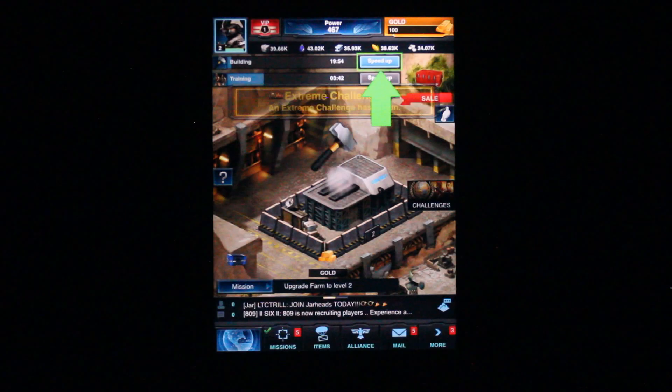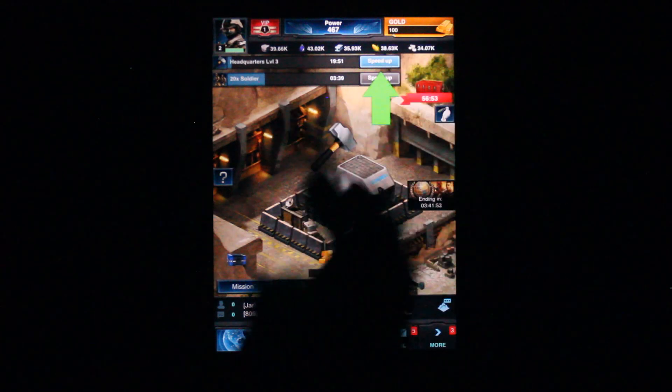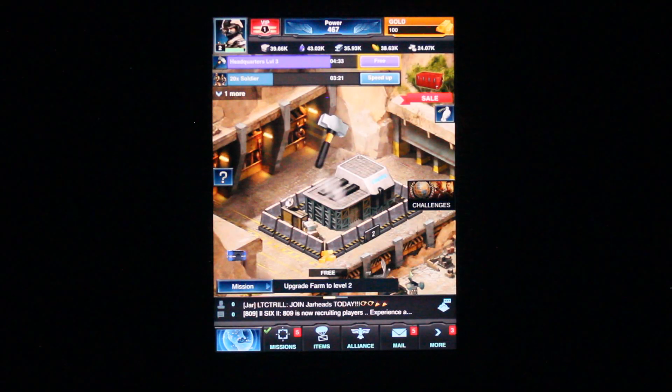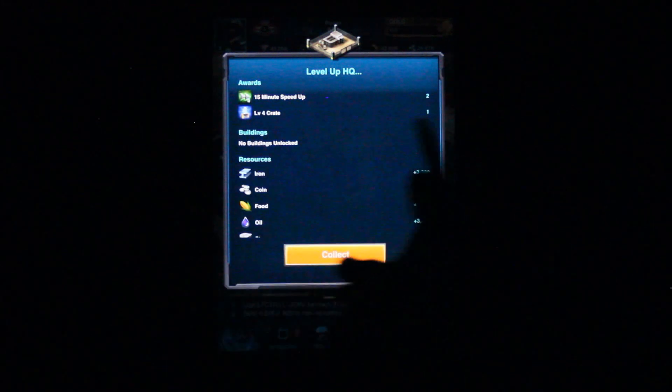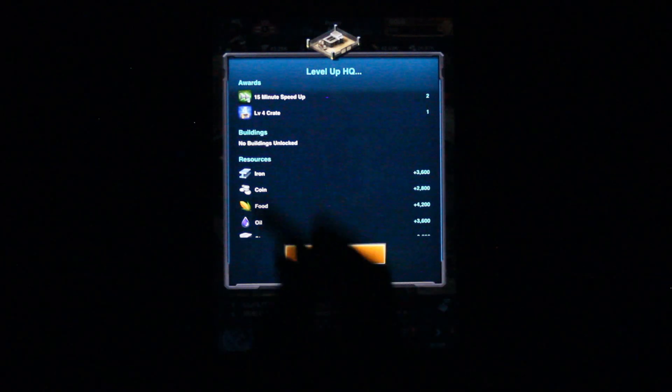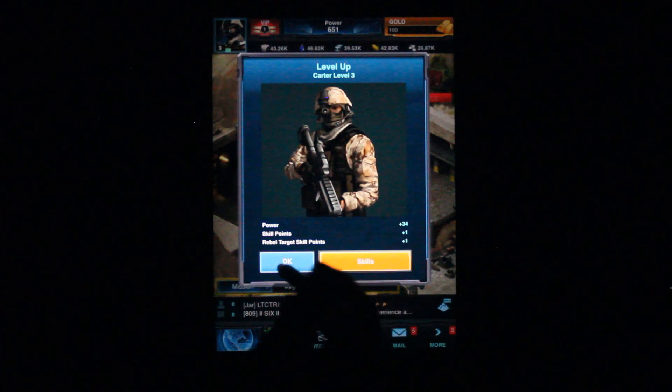I'm upgrading my headquarters. It's got me in the loop again. I've got a speed-up item. I've seen the speed-up thing. I've used it. It's interesting that in this game you have different speed-up items that speed things up for different periods of time — it's a bit different to other games that use a currency system. This has more of an item system, which is a harder monetization in a way. My HQ's leveled up. I've been awarded two 50-minute speed-ups, a level 4 crate, and some resources. I've levelled up to level 3.